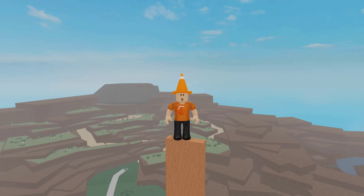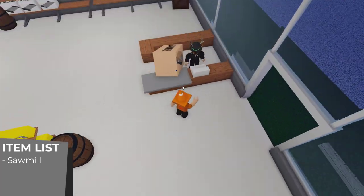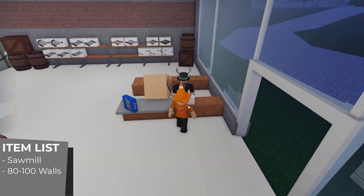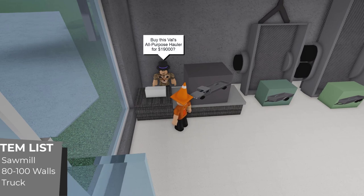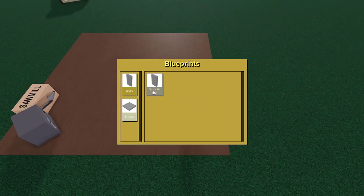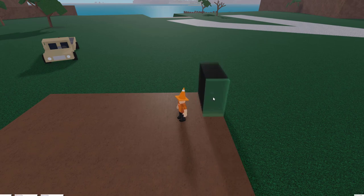Now that you know about Spookwood and how it grows, it's time to get on to building your actual hunting base. All you're going to need is a plot of land, a sawmill of your choice, 80 to 100 smooth walls, and a truck of your choice. Start placing the walls along the edge of your base — 80 walls is a good starting number, but I recommend 100 for a full ladder.